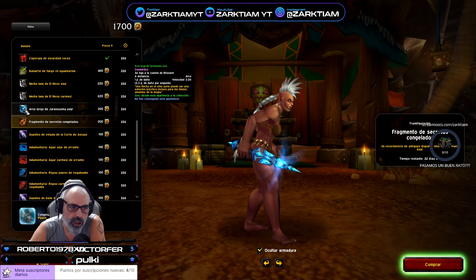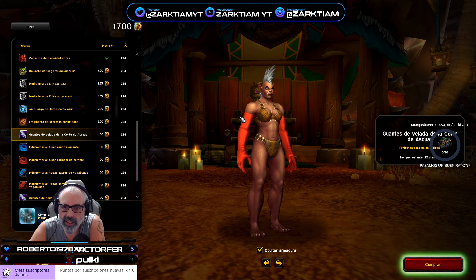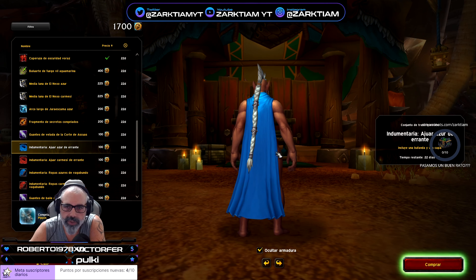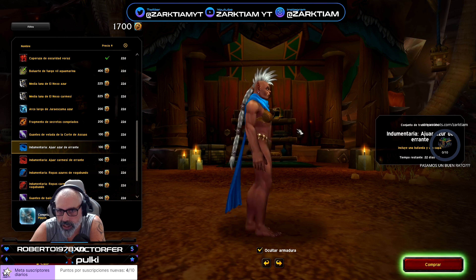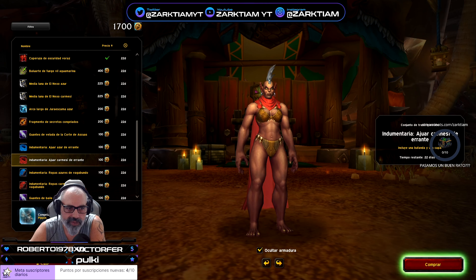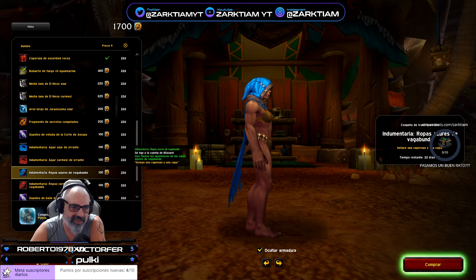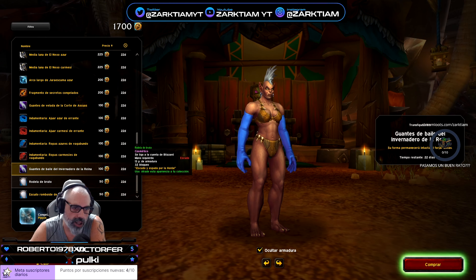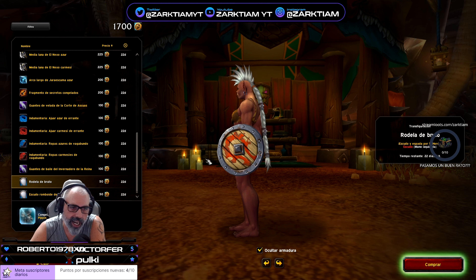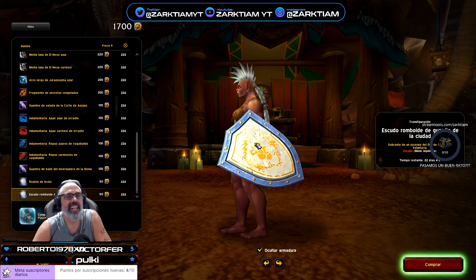Fragmento de Secreto Congelado, esto es una daga. Guantes de Corte de Ascuas, estos guantes de color rojo. Una capita — me gustan mucho las capas que tienen esta parte de aquí, están bastante chulas. Otra en color carmesí. Otra capucha también me mola, que se va perdiendo el casco. También en roja. Los guantes de color azul. Un escudo feo que te cargas y otro escudo para Alianza también feo.